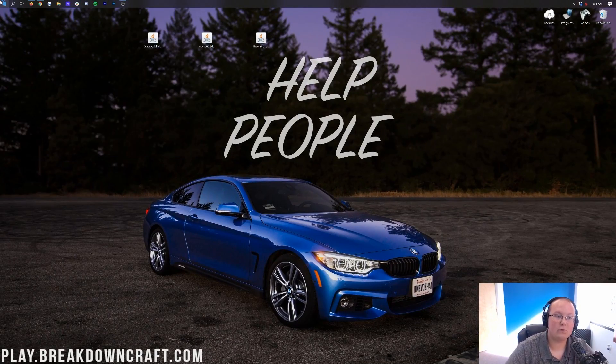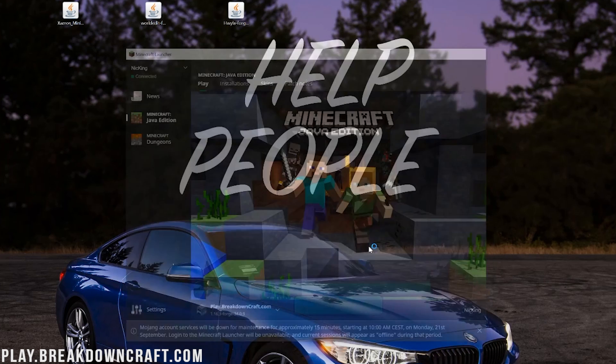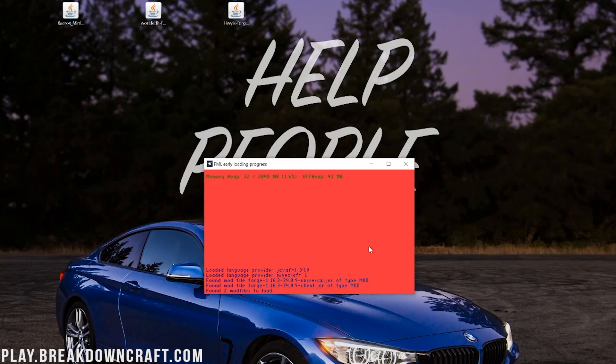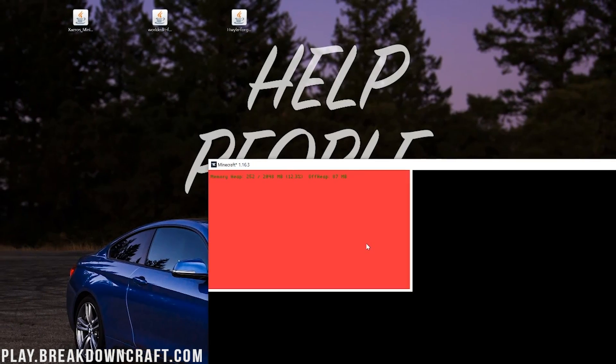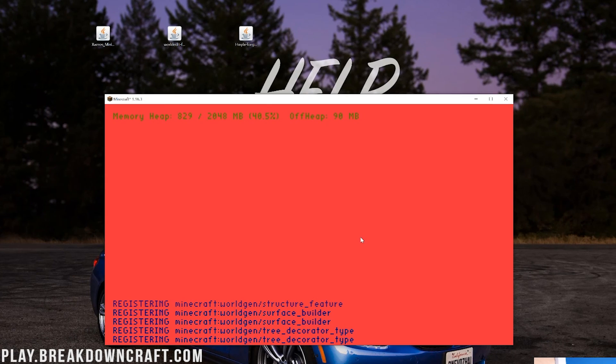Now let's go ahead and get these installed. You should already have Forge set up from our Forge tutorial. You should have a Forge profile that says 1.16.3-Forge under it. If you do, click on that play button. If you don't, you need to go through our Forge tutorial - it's linked in the description down below. We're going ahead and opening up the Forge mod loader here, and then it's going to open up Minecraft. As you can see, it is all loading up correctly, so I'm going to do a quick jump cut and I'll see you on the Minecraft main menu.